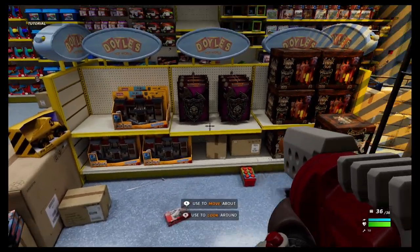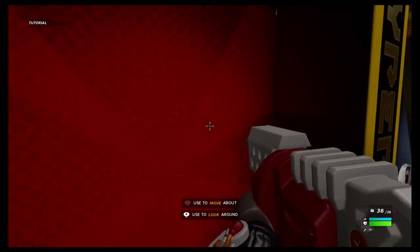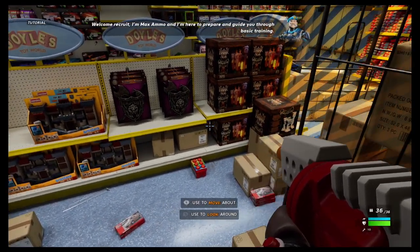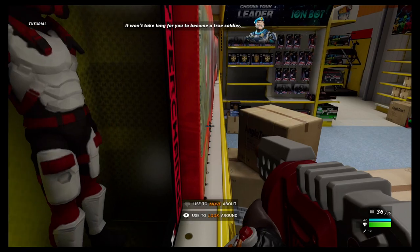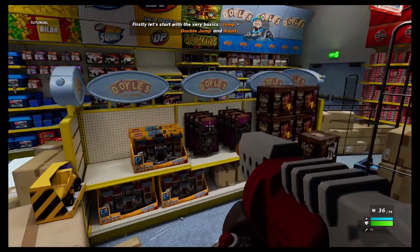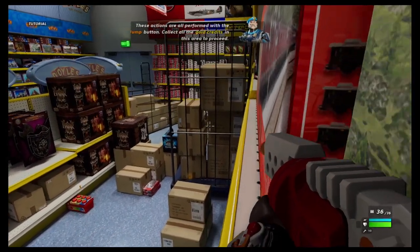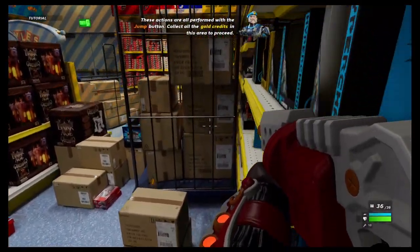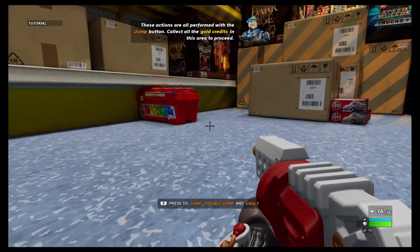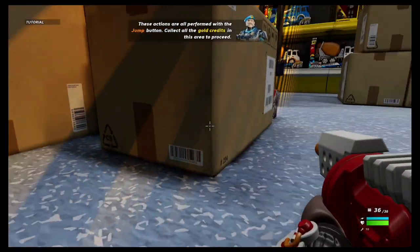Looks like we're in a toy shop, and actually it looks like we were in the box — that's kind of cool. Hey, Max Ammo is here to guide us through basic training. The very basics: jump, double jump, and vault. These actions are performed with... oh, I fell. Press R to jump, then double jump. We made it up here on the shelf!